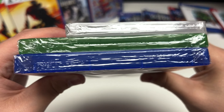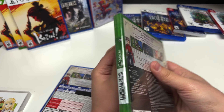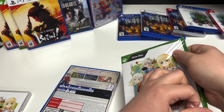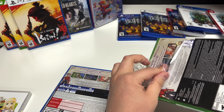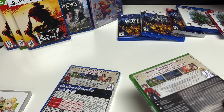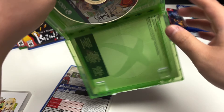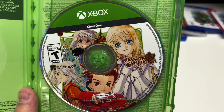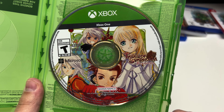Let's get into the Xbox One. Flip that around — again no inserts and no alternate art, but you do have the disc there with the cover art on it. Pretty cool.